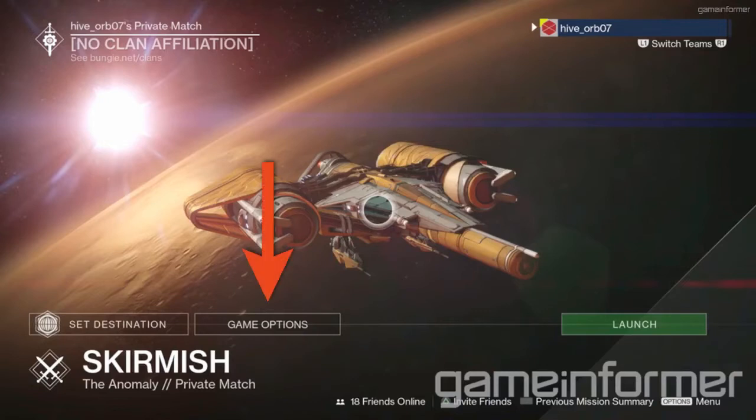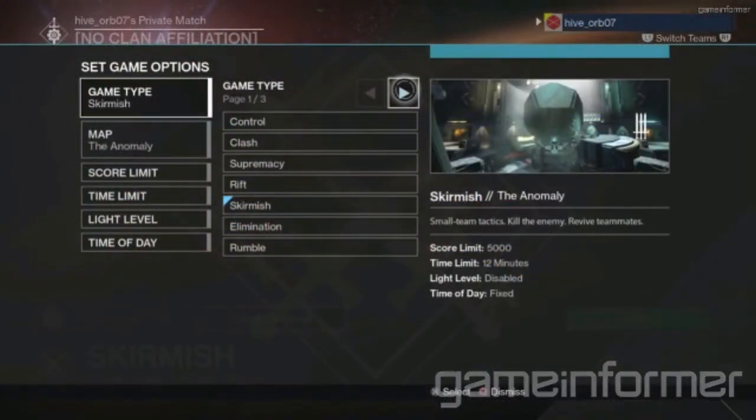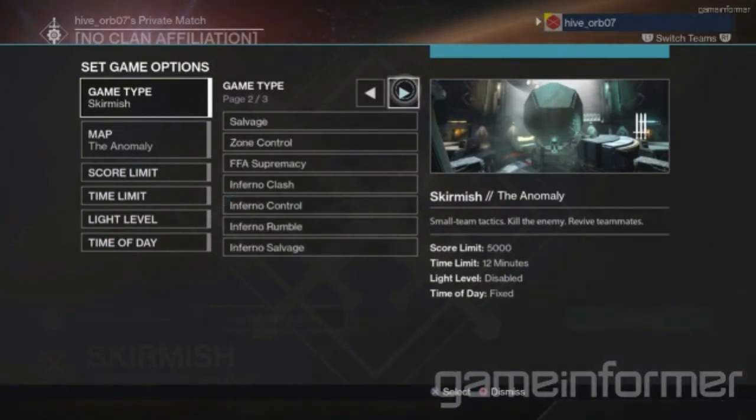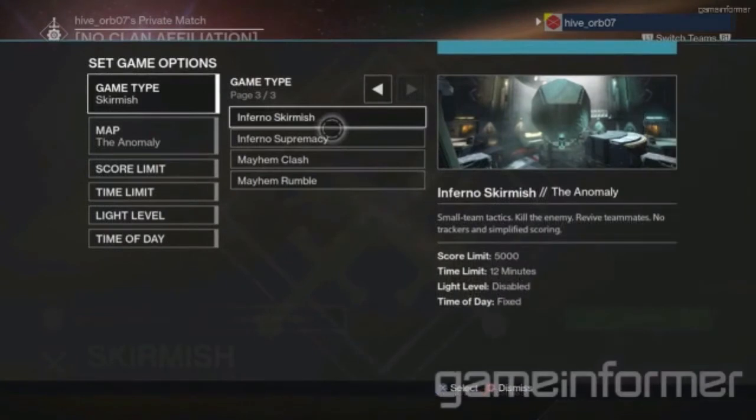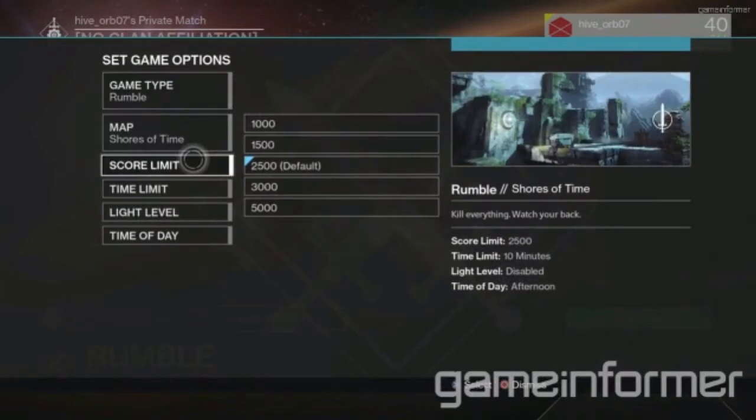Finally, you are able to bring up a whole page of other options by clicking this button here. On this page you have an amazing number of features to edit. First, you can choose your game type — this list seems to include every single game mode in Destiny, including the Inferno variant and the two Mayhem game modes. Then you can choose which map you want to play on, and set both the time and scoring limits for the game mode.